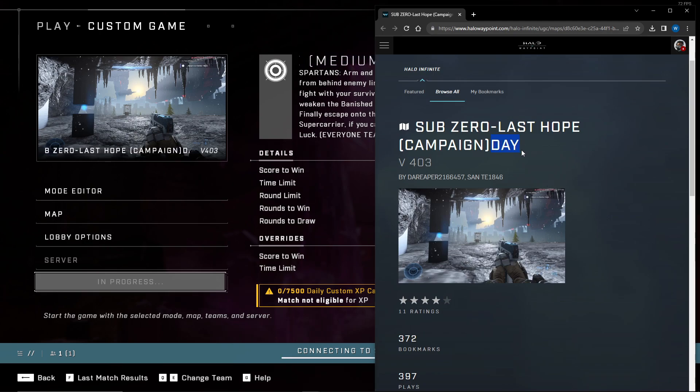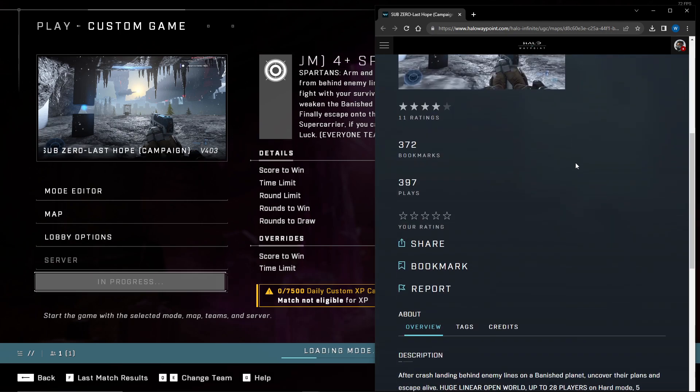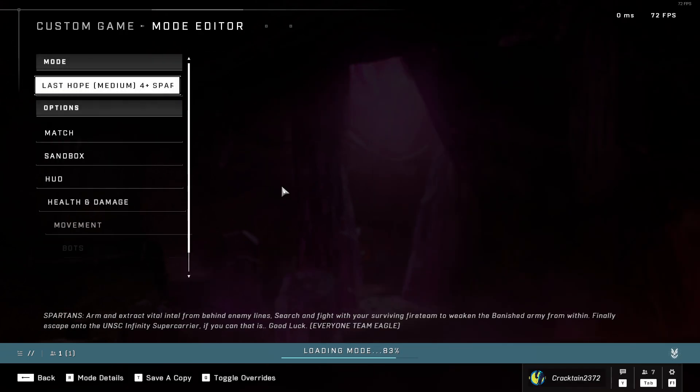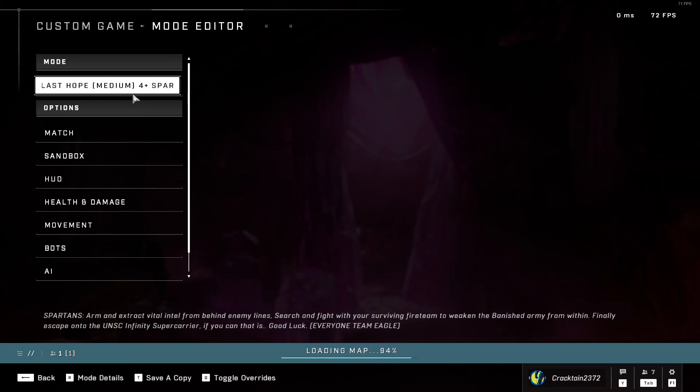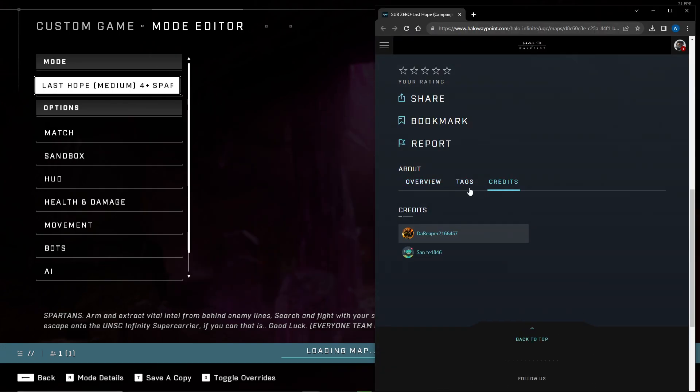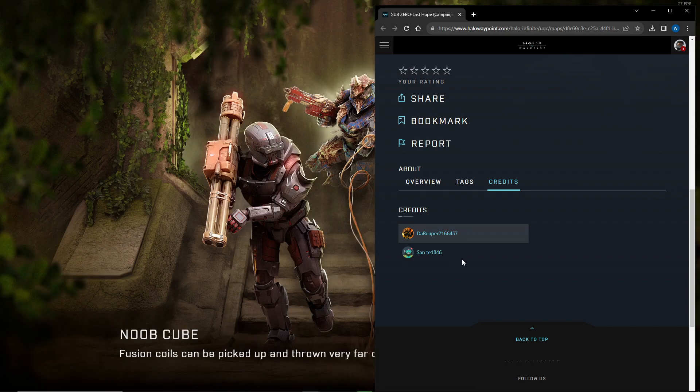So I think this is the day version. I'm not sure they have a night version — I don't see it. They might add it in the future. You have to use their Last Hope game mode, so just go to the mode editor and look at Last Hope. I chose the medium game type here.